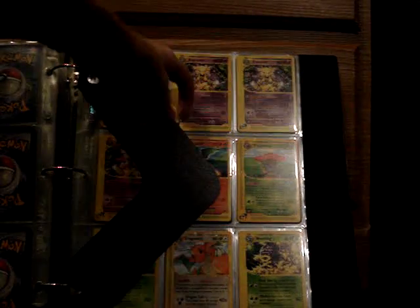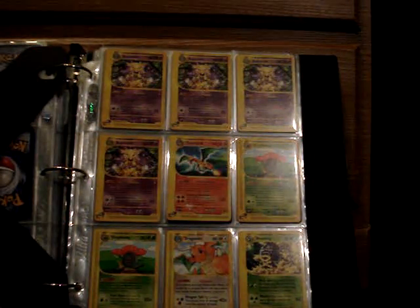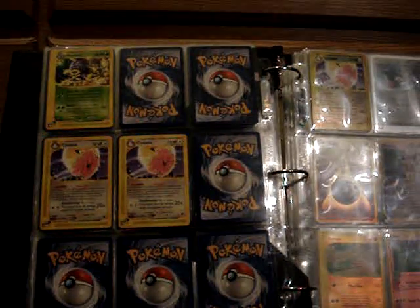This is part two of my updated trade binder, starting with the Expedition series. We have non-hollow rares: four Alakazam, Charizard, two Vileplume, Dragonknight, Weezing, another Weezing, and two Clefable.